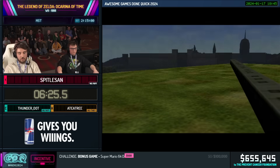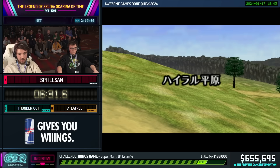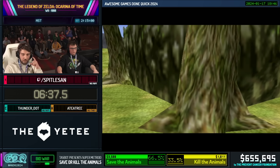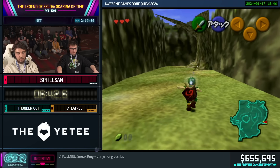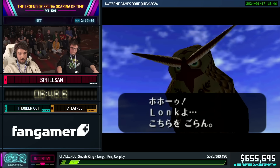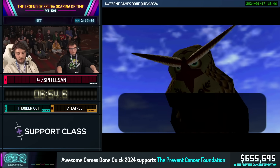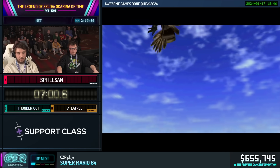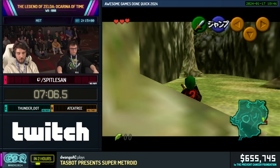Another thing we do in this route for safety: we will get the Fire Tunic when we go Adult — it's part of the collection phase. We want to get the Fire Tunic, which we will use for Fire Temple and also later for the Fire Trial. It will help us a lot with timer stuff. Usually we do a trick where we manipulate the timer to not have to deal with timing stuff, but in this route we're just going to get the Fire Tunic and go pretty safe.